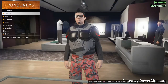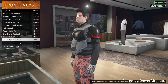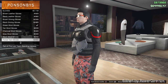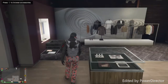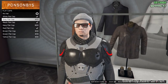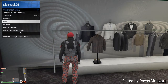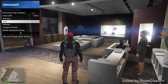Then go over to gloves and go down to black tech gloves — my bad, I said black compact gloves, it's black tech gloves. Equip those. Then go over to the hat area, go down to flat caps, and go down to red flat cap. And of course, if you've got glasses on, take those off.